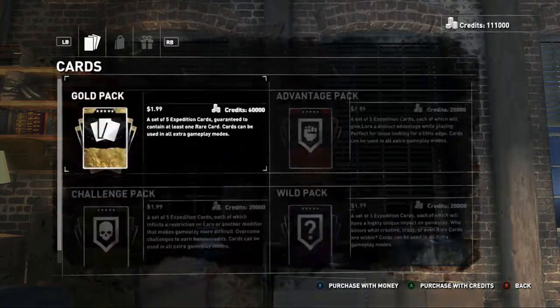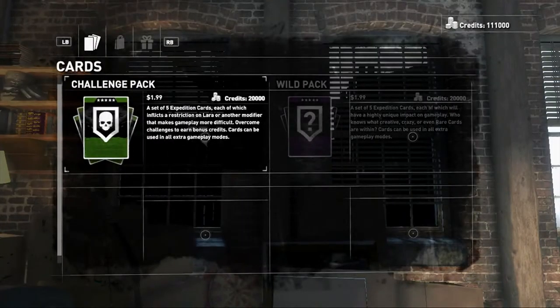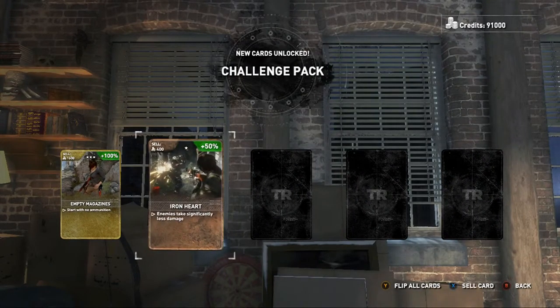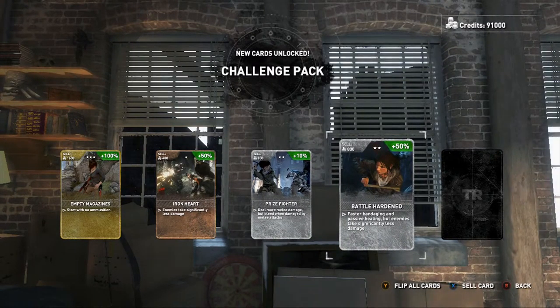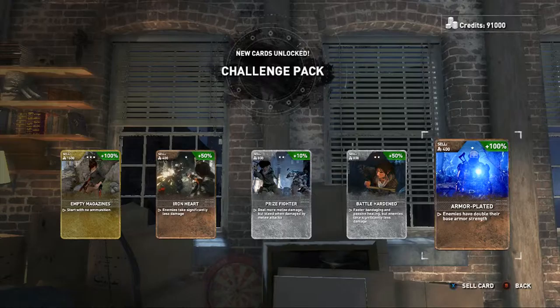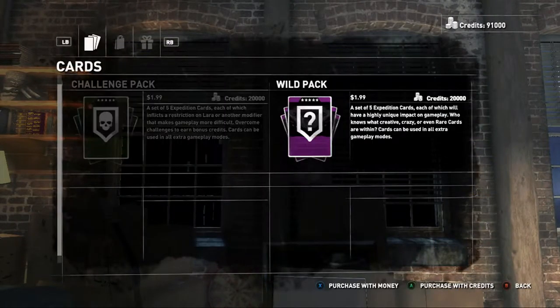Alright, let's open a Challenge Pack. Empty mags — already have that. Iron Heart — enemies take significantly less damage. Prize Fighter — deal more melee damage but bleed when damaged by melee attacks. Battle Hardened — faster bandaging and passive healing but enemies take significantly less damage. Armor Plated — enemies have double their base armor strength. Wild pack, let's see what this is all about.